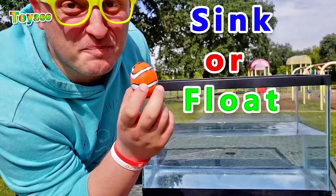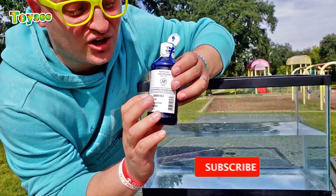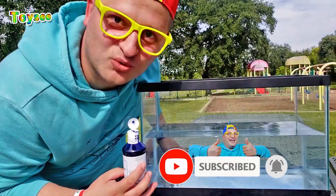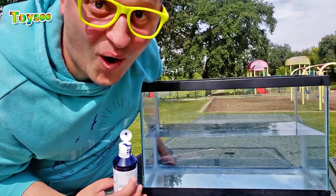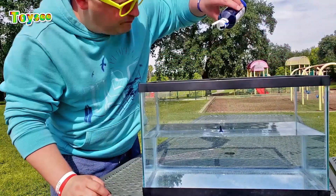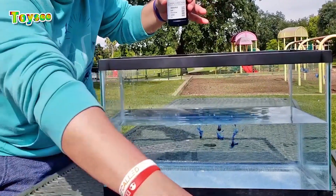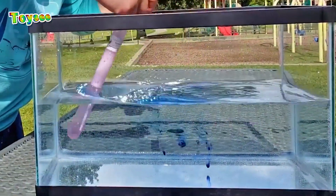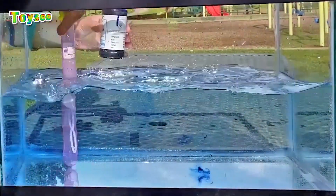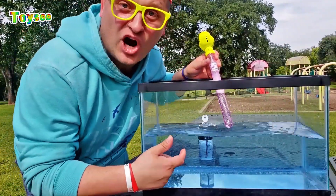But before we drop many objects into a fish tank, I want to add just a few drops of color — a few drops of blue color. We're going to make our water like ocean water. Are you guys ready? One, two, three! Now let's mix! Look at all this water! It turns into blue, right? We made our water blue!